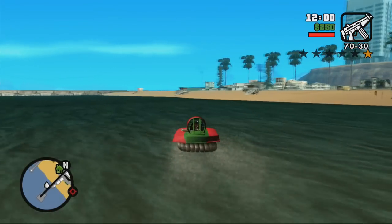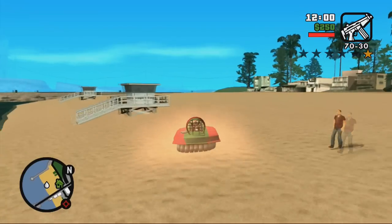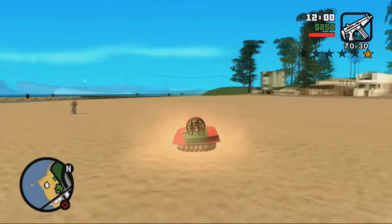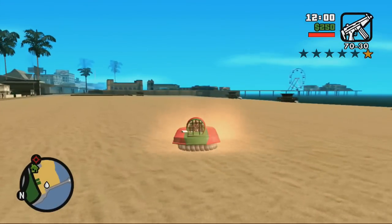The Splitz 6, otherwise known as the Vortex, can be found in a variety of different colours and paint jobs depending on whichever game you are on, and this concept design has been loved throughout the whole series since Vice City to San Andreas.